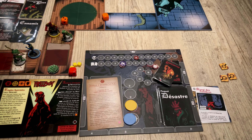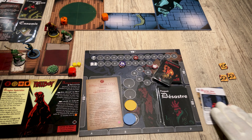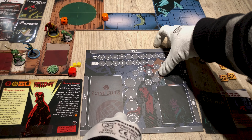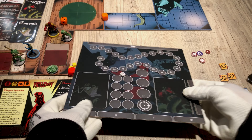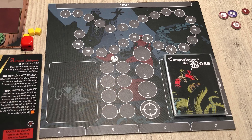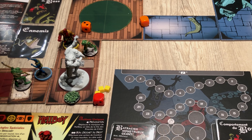The final shutdown comes when you reach the marker on the disaster track, or when you have efficiently investigated. At that point, you remove every item from the board and flip it over to the HQ board. You then get the boss board, the boss behavior card, flip the boss card, take the boss figure, and place it on the board.